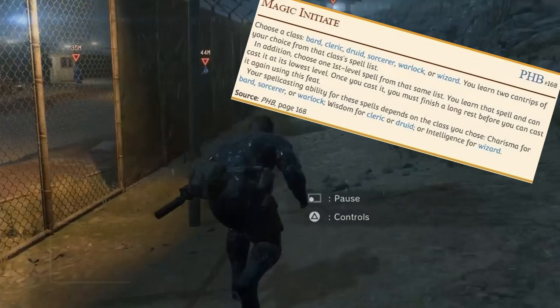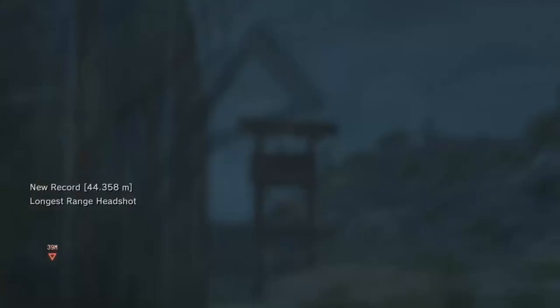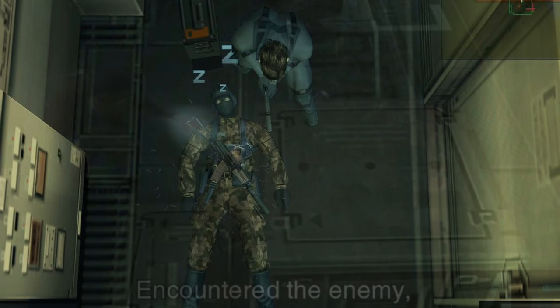This gives us access to a feat, and we're going to grab Magic Initiate. This gives us access to two cantrips and one first-level spell that we can use once per day. For cantrips, we'll grab Message so you can communicate back to your home base, and Minor Illusion to help disguise yourself in a box. Then for the first-level spell, we'll grab Sleep, so you have access to using the Tranquilizer.